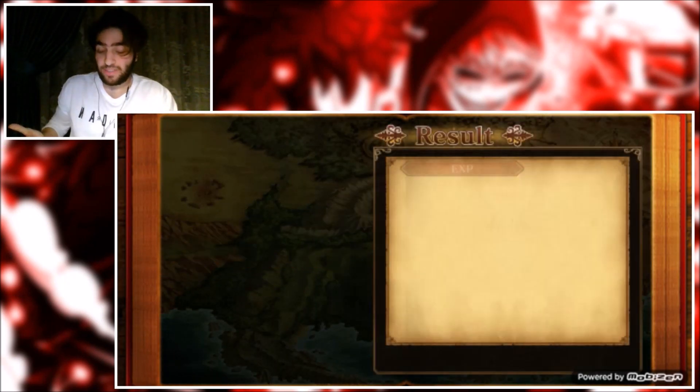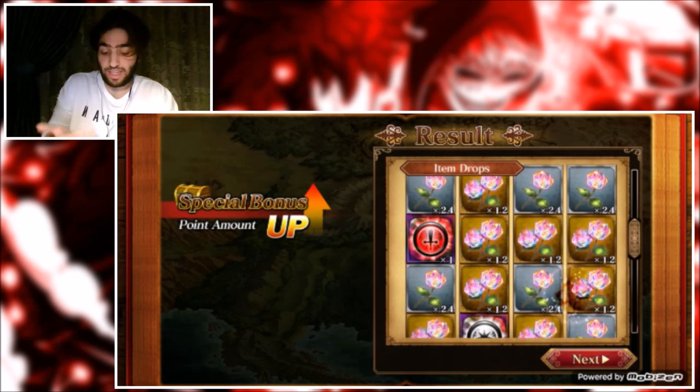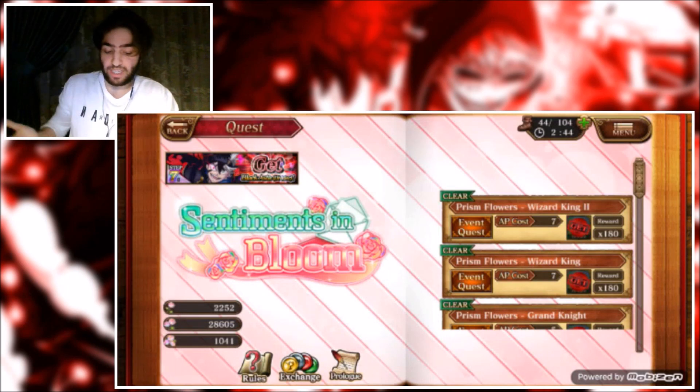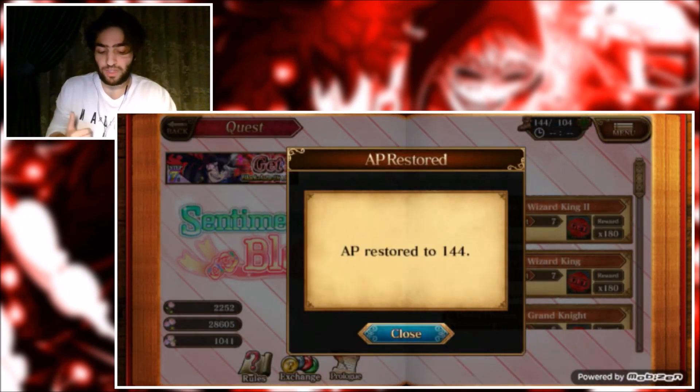The way you get the materials to level your characters to seven stars is like this — I got two in ten pulls, which is really lucky. That's basically how you farm up the last amounts you need.